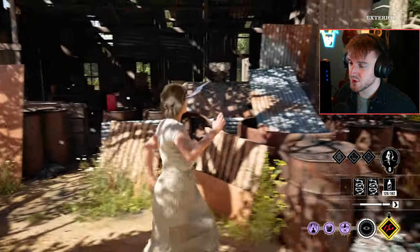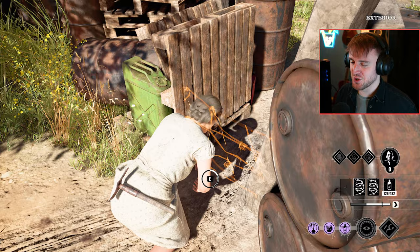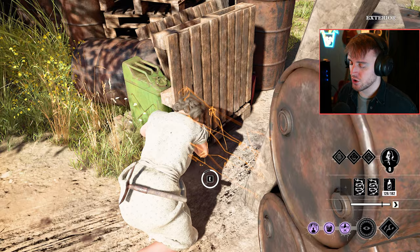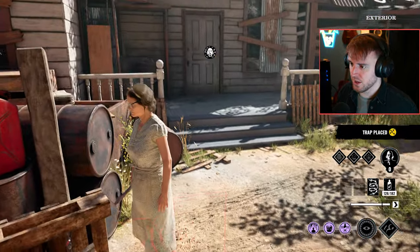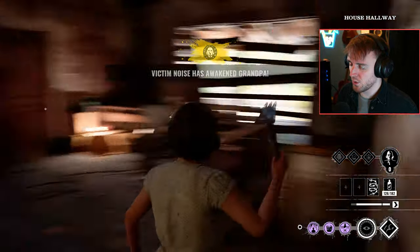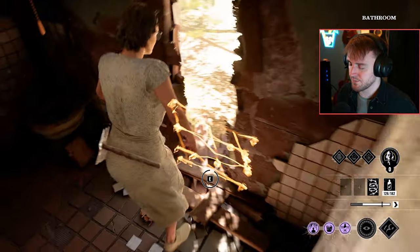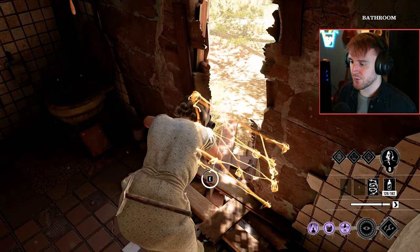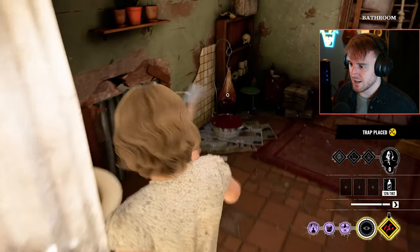I usually just put one there. Sometimes they panic and get flustered in the situation and then just run straight into it, so I put it there just in case, and then this one is obviously needed - it's such a large loop. Then we go inside just here and put one on the side of the bathroom door. Getting these traps set up early makes it so you don't have to worry about putting them up in the middle of the game, because they're going to be super frustrating and time-consuming.